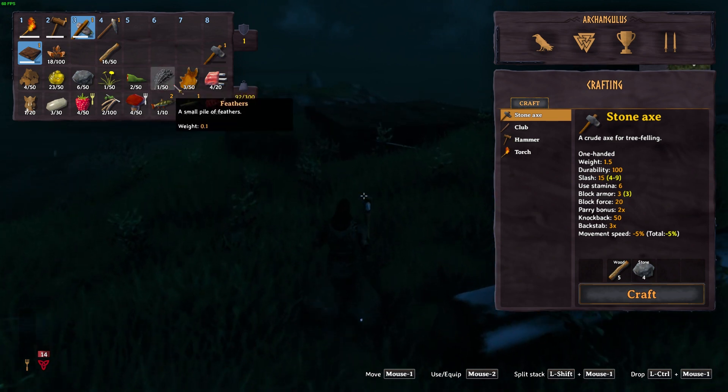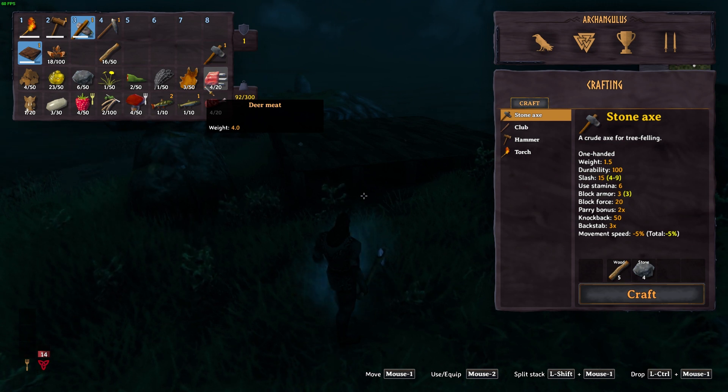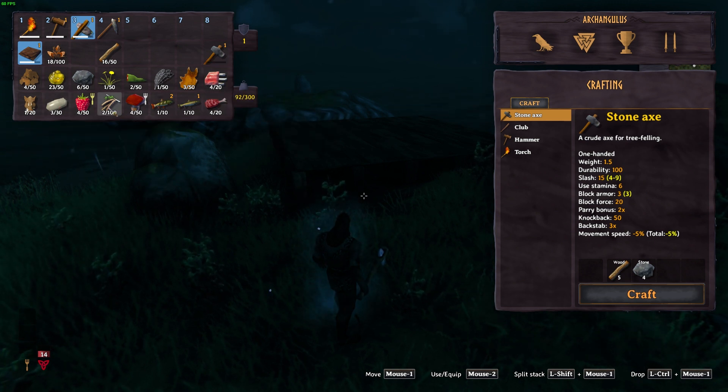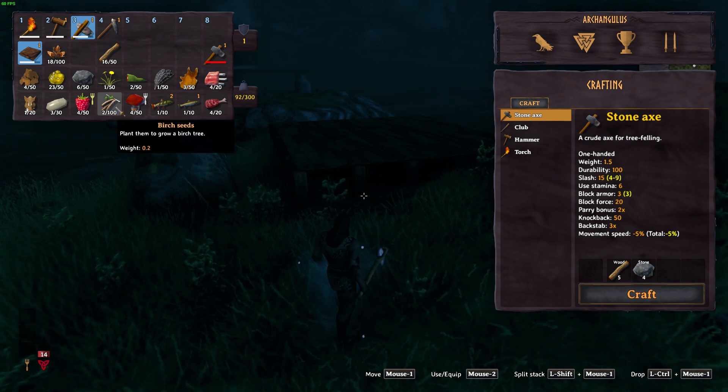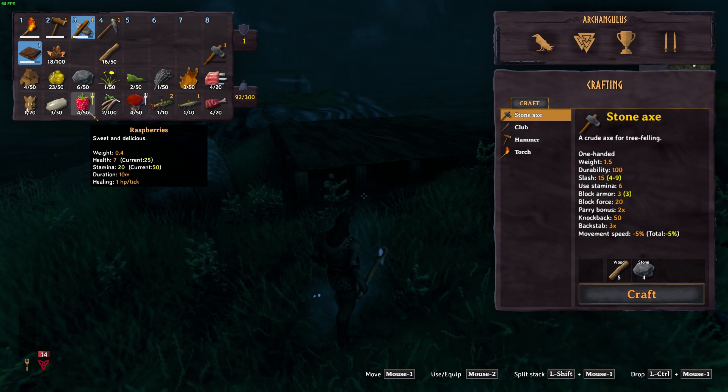I've also managed to get some feathers which fell out of a tree — yep, roosting trees, who knew. There's the deer meat, we've got some boar drops, we've got the birch seeds from when that birch tree fell which is just to our right, and basically we are starting to gather quite a lot of bits and pieces here.